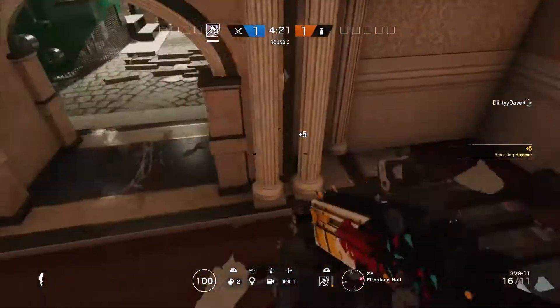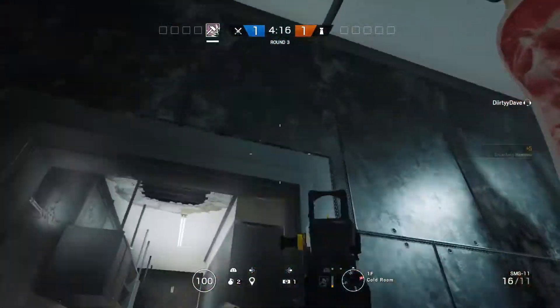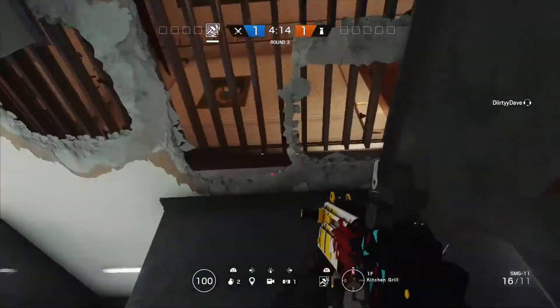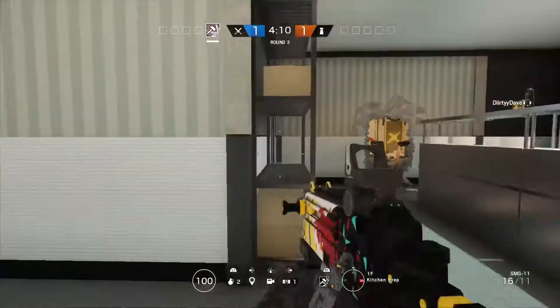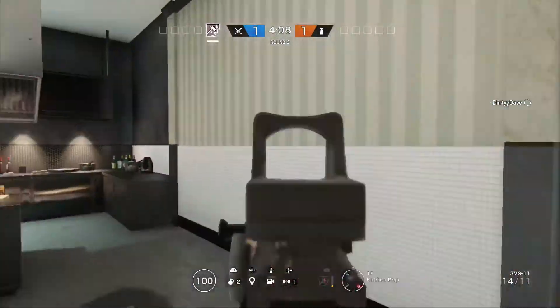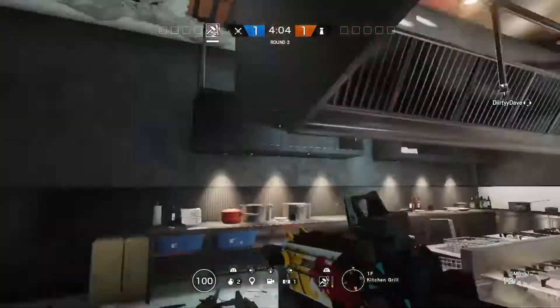Once you get control of the hatch you destroy above, you flush them out of Bakery, you suggest Thermite blows here then here, and you get complete control of Kitchen from above and from Bakery. It's an easy capture.